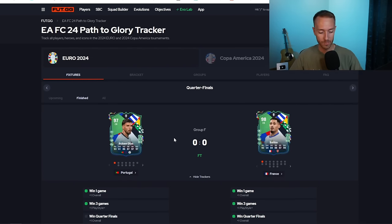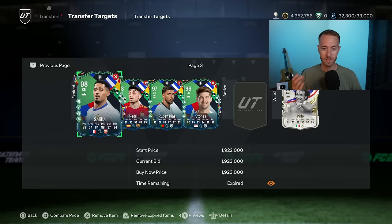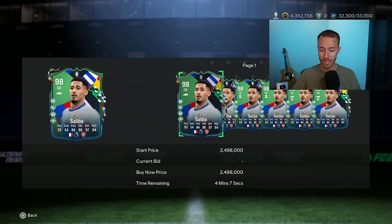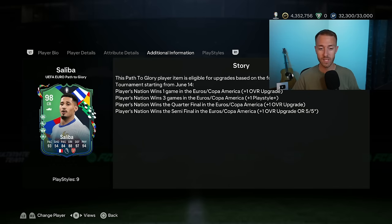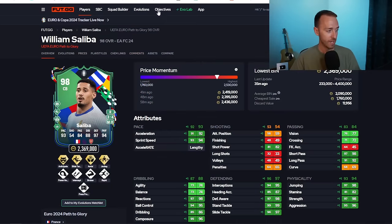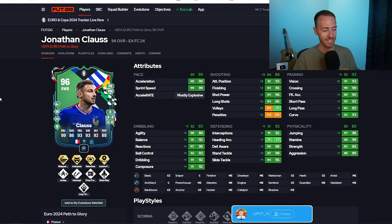That's all the upgrades there. Now the bigger upgrades are for the French cards. France achieved two upgrades in one. They got the third win of Euros and they also won the quarter final, so Saliba got Jockey Plus and he got a plus one overall. This card is looking absolutely crazy. A big upgrade there for him, and for some of these other cards that got upgraded in here. Of course I want to show you the playstyle pluses they gave some of the objective cards that a lot of us have.